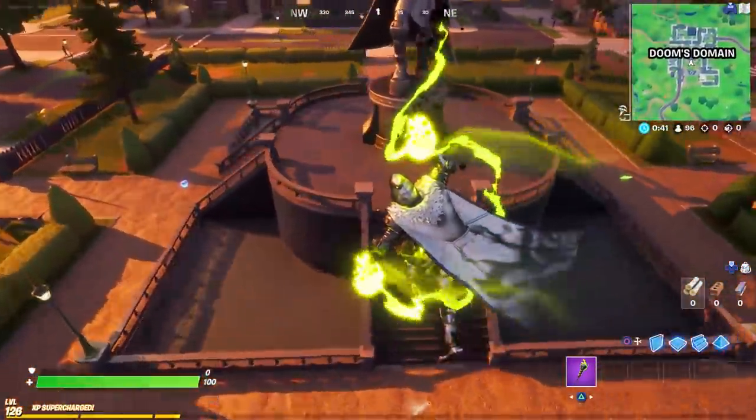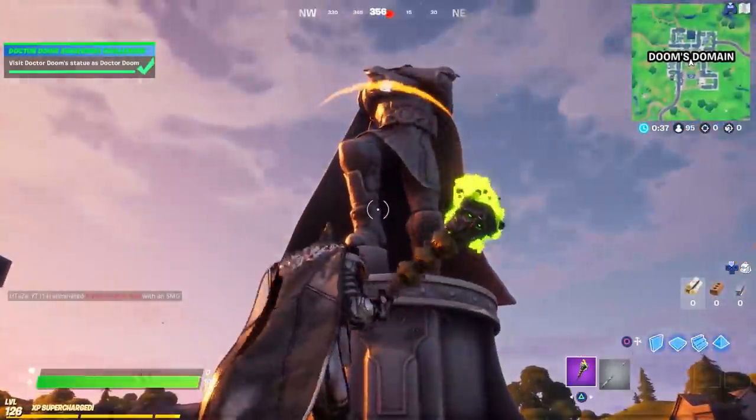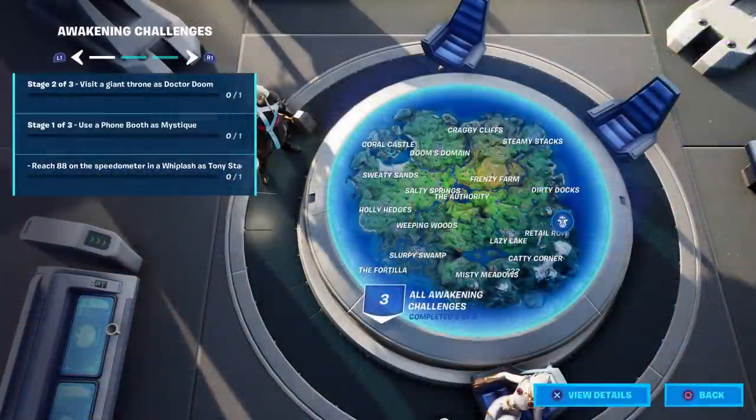Here's the exact location — right in the center of Pleasant Park, aka Doom's Domain. That completes stage one. Stage two says visit a giant throne as Dr. Doom, so you would assume this is in the same area in Doom's Domain.